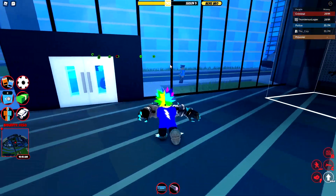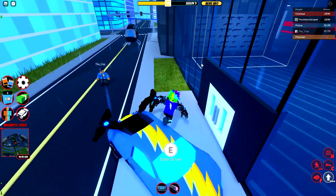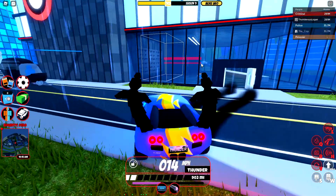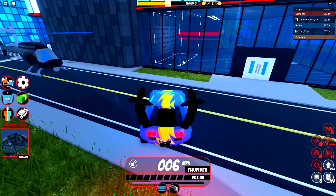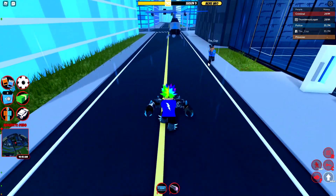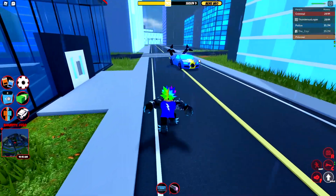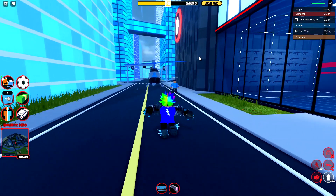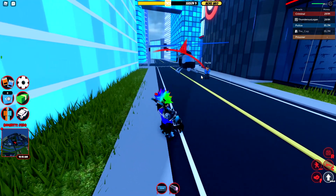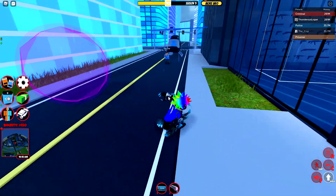The next thing we're going to test out is the damage indicator. So go ahead and get a bunch of weapons — like a sniper, pistol, machine gun, those kinds of weapons. Actually, put your gun away and try punching me — see if that works. Okay, nope, it doesn't. Okay, go ahead and shoot me. I'm gonna be facing forward — no, not the pistol. Use like a machine gun so it doesn't damage me too much.